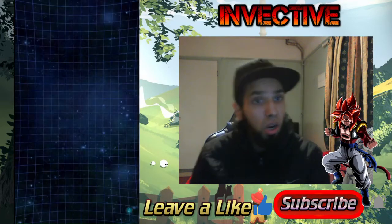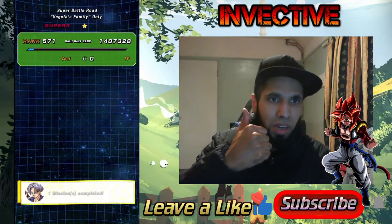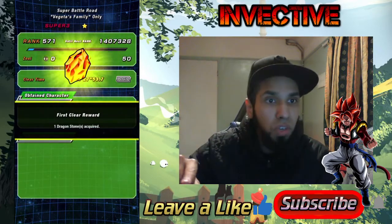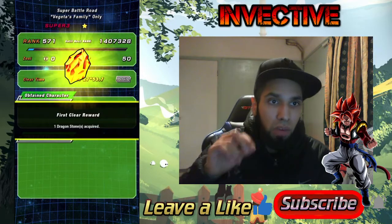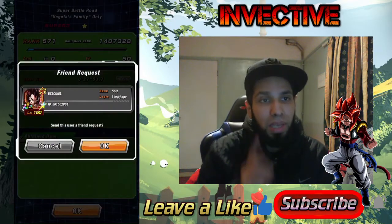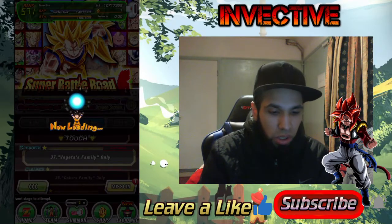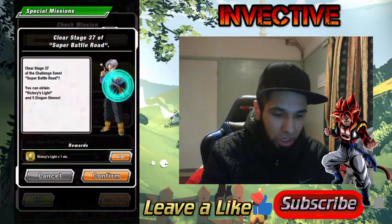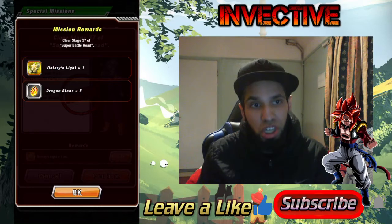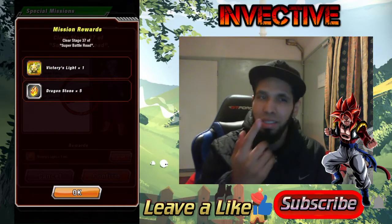This is one of the brand new stages. If you're enjoying my Dragon Ball Z Dokkan Battle content, don't forget to leave a like. There's a full playlist in the description for every Super Battle Road stage. There are only two or three more stages left. Once you complete it, you get one Dragon Stone, and then from your missions you get an additional five Dragon Stones and a Victory's Light, which you can exchange for Equipment, Elder Kais, or Zenny.